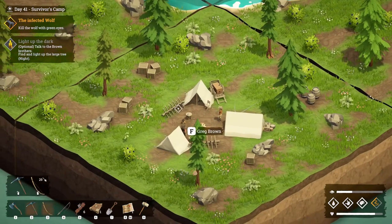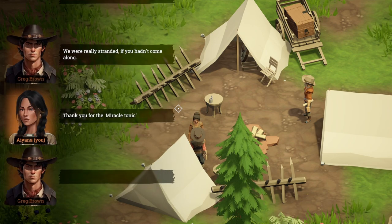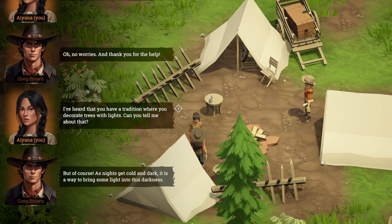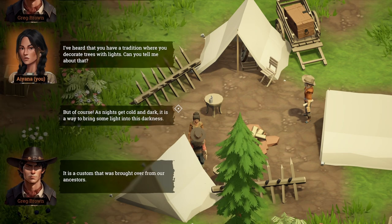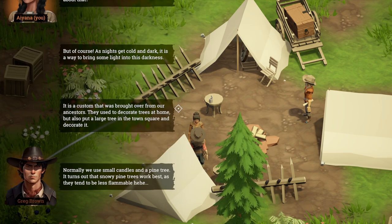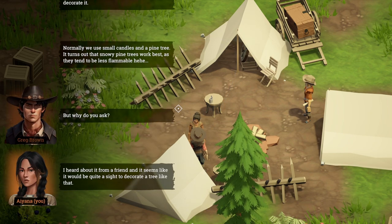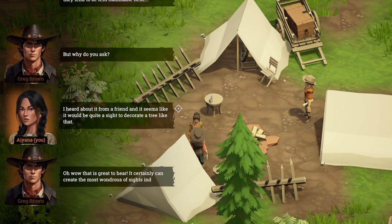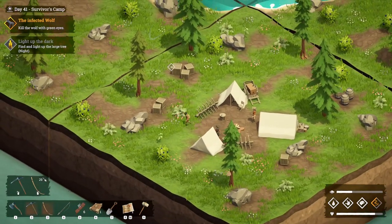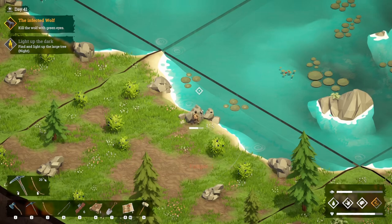Actually my brother Greg knows most about that — you should ask him. Finally I sleep without rain or wind. Trees — I've heard you have a tradition where you decorate trees with lights. This is about Christmas! Of course — as night gets cold and dark, we have a way to bring some light in this darkness. Custom to decorate trees at home, but also put a large tree in a town square and decorate it. New small candles on a pine tree — snowy pine trees work best as they tend to be less flammable. Why do you ask? I want to decorate one — find a large tree in the middle of the night. That sounds like a reasonable thing to do.